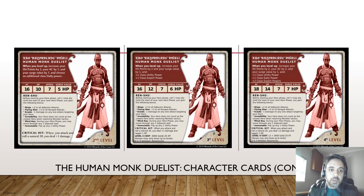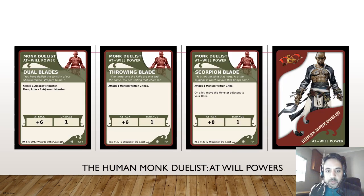We've got some more character cards - leveling up to level three and level four, where you start to unlock expert powers and your AC and HP values start to increase. Our human monk duelist has dual blades, which allow him to attack an adjacent monster twice - plus six doing one damage. Then we've got a throwing blade to attack one monster within two tiles, and a scorpion blade to attack one monster within one tile - on a hit, move the monster adjacent to your hero.